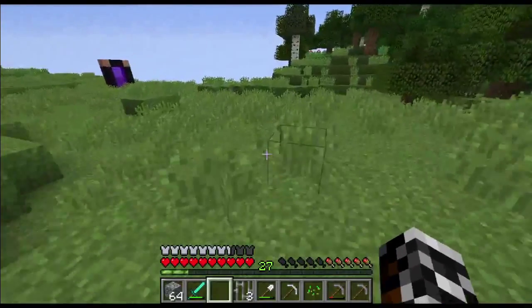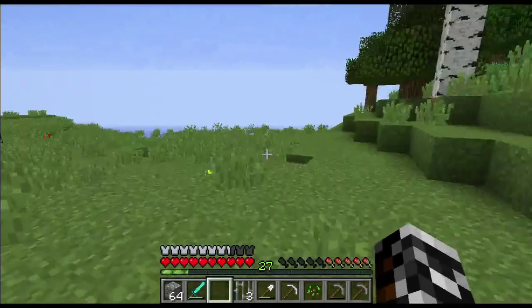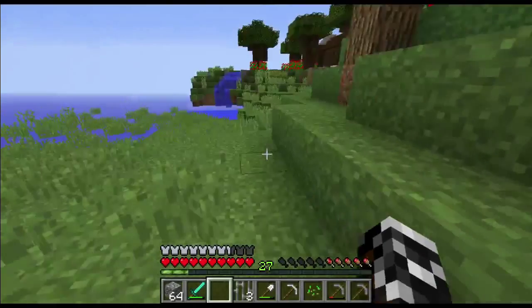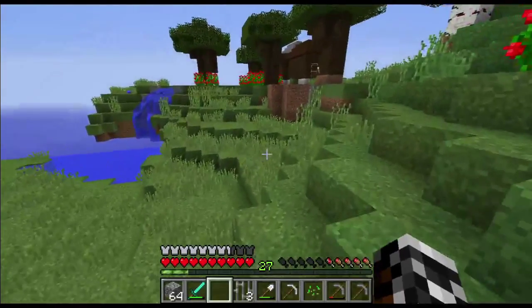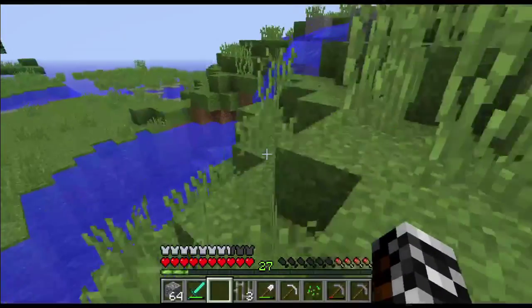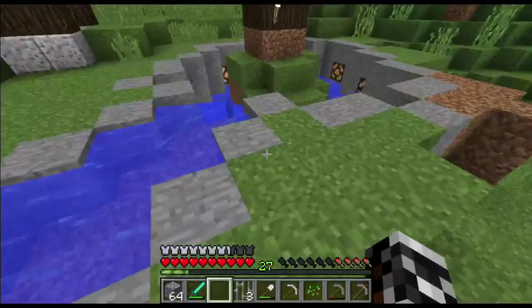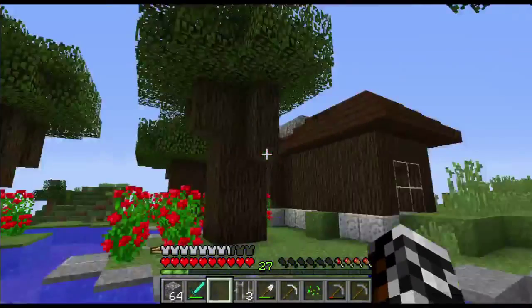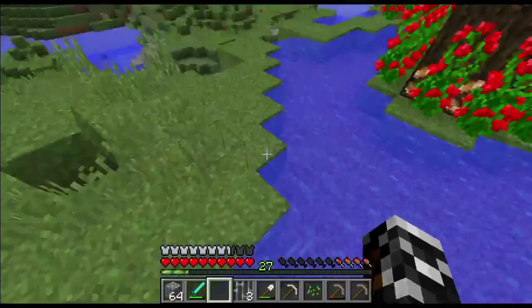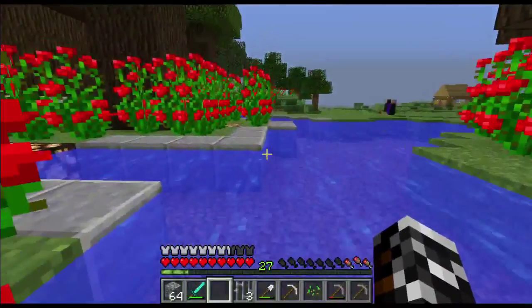If I run over this way, I'll show you Grendel of Fire's house, because Sarnan didn't get a chance to start building a house before we abandoned this one — we abandoned this one fairly fast. He has this pretty cool landscaping thing going on with water and trees. I like it, it looks cool.